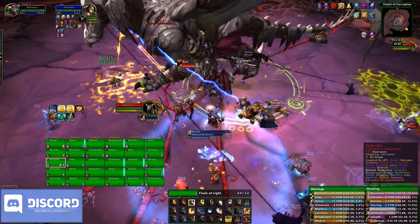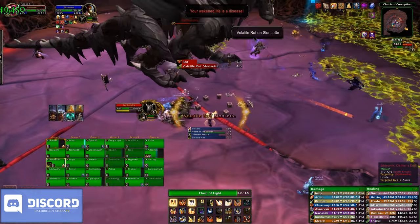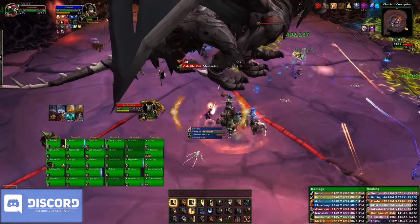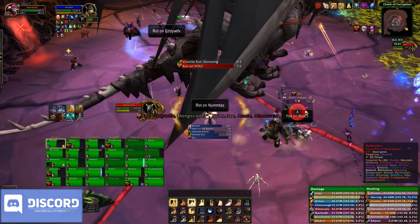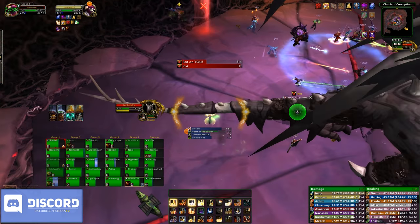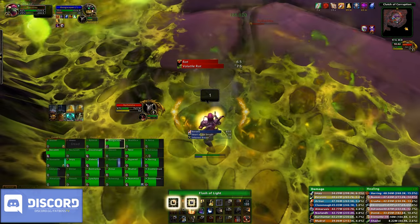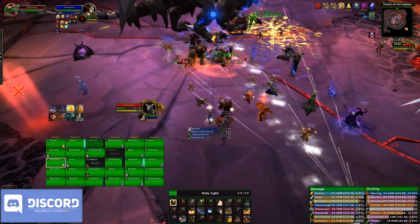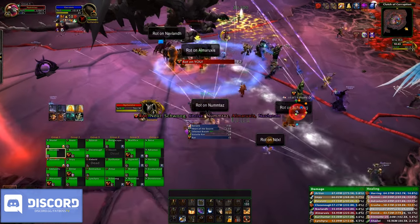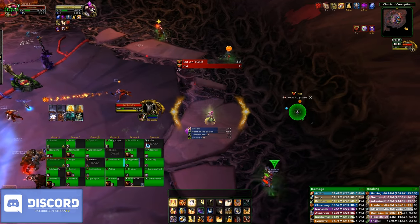One of her main position-based mechanics is called Rot. This is a debuff applied to a couple of members of your raid which will cause them to deal damage to themselves and anyone within 8 yards every 3 seconds. You need to be pre-spread out for when this ability comes in, as it will instantly pulse out damage upon application. If you're all stacked and 5 of them come in at once, that's unnecessary damage and your healers are going to hate you.